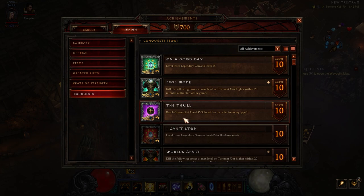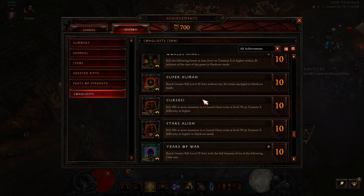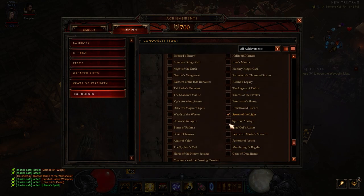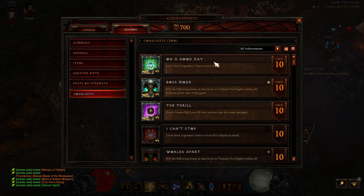So these are the three conquests you're going to get: level three gems to 65, kill all bosses on Torment 10 within 20 minutes, and reach greater rift 45 solo without any set items equipped. Don't worry about curses — it's just not worth it. Don't do Years of War either — reach greater rift 55 solo with the full bonuses of six class sets. You could, if you're going to be leveling all the classes for the ethereals, but it's just not worth it. Just do these three and you'll be done.